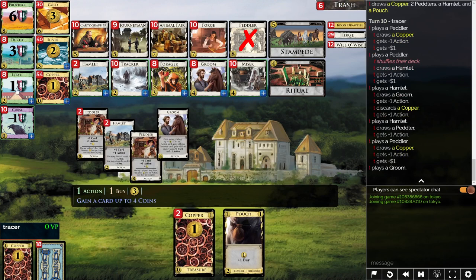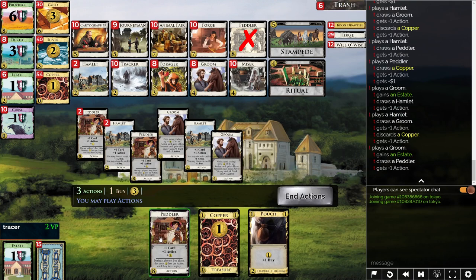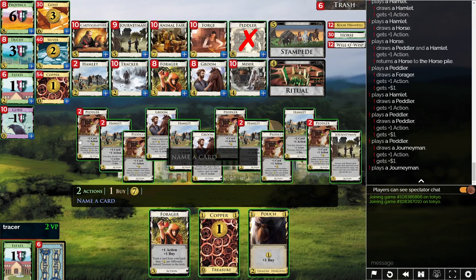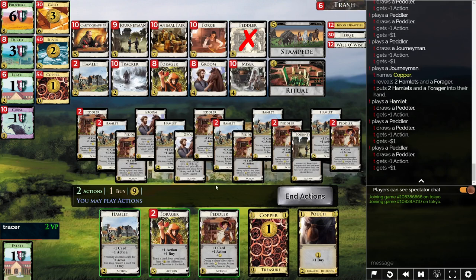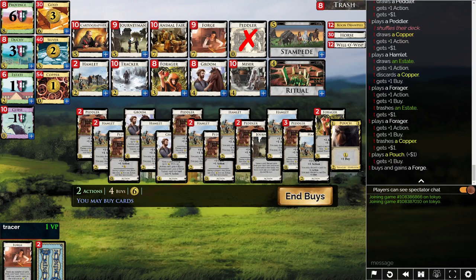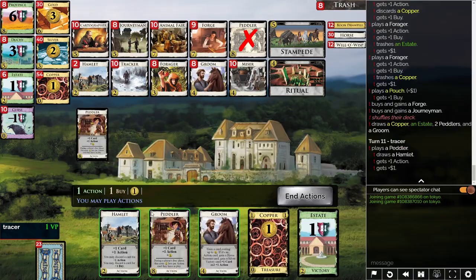We'll probably gain an Estate to keep things going — it's kind of a last resort, but we should be able to get back around just fine. We don't really need more actions. Here's the Journeyman we've been looking for. And look — we even got back around to those two Estates, or at least one of them, to trash it out. Let's grab a Forge and a Journeyman. This deck is moving.